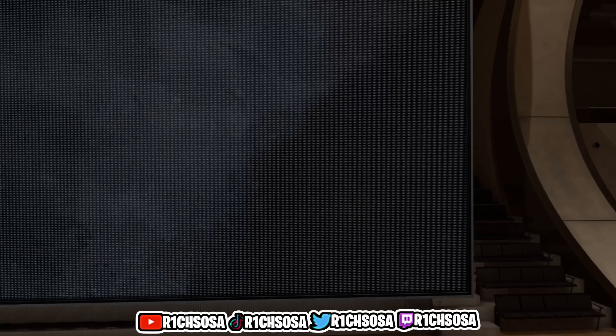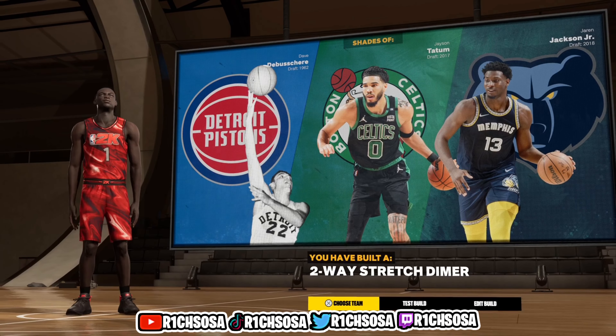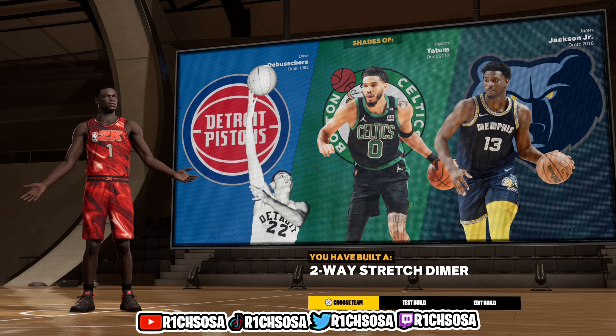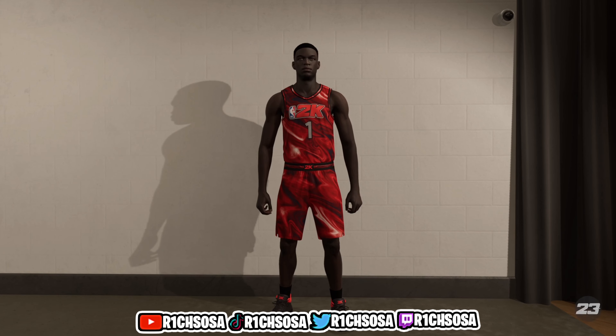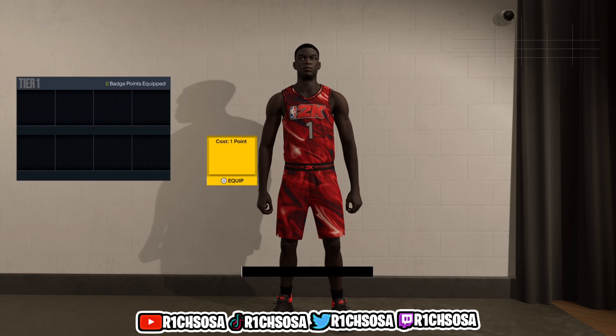If you did it correctly, we should be getting these three comparisons — and look at that first screenshot, I have not even gotten this comparison yet. As y'all can see, together we were able to create the Catfish Two-Way Stretch Dimer with contact dunks in NBA 2K23. If you add up all the boosts together — including your takeover boost, buying your own boost, and running with teammates that have Floor General on — we have the potential of 100-plus three-pointer, pass accuracy, interior defense, steal, block, and defensive rebound. This is not only one of the best defensive builds but I think it's one of the best catfish builds.